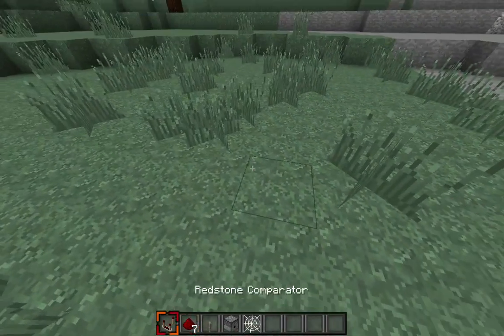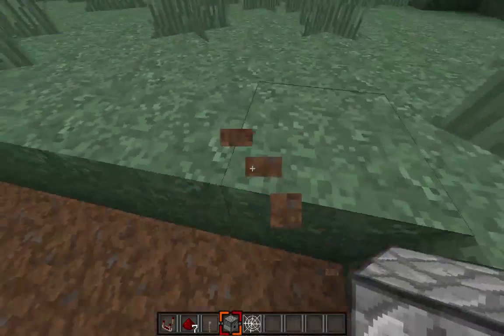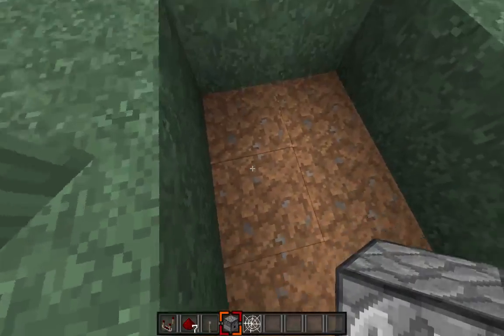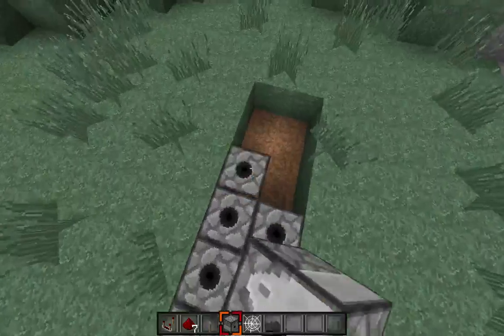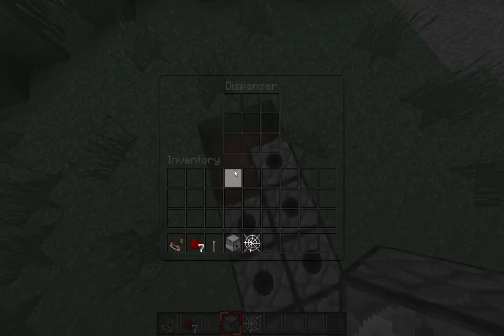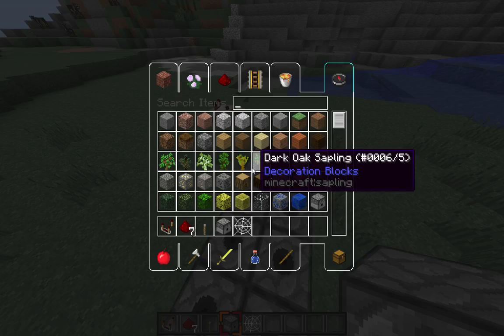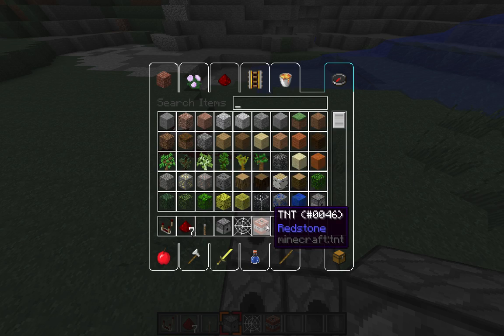You're going to branch off, but instead you're going to dig down and just break however many dispensers you feel like you want to. So then you want them all facing up. Then you need your TNT. I think you can pick block — let me figure out what I have set to pick block.